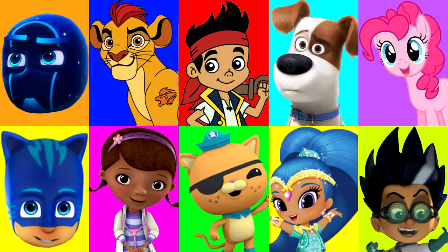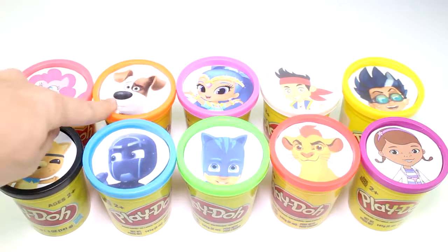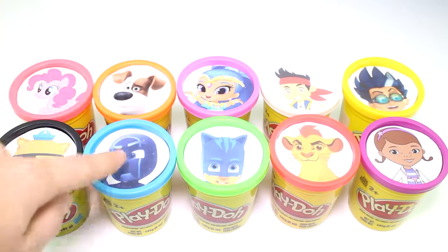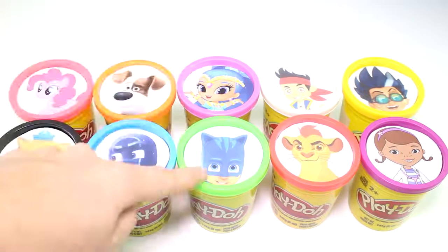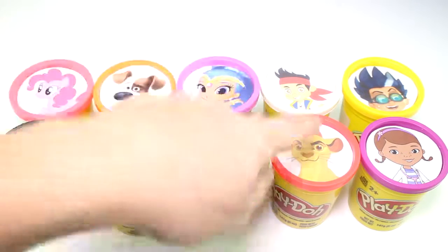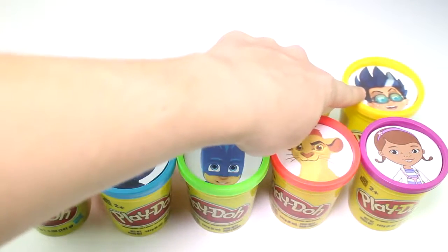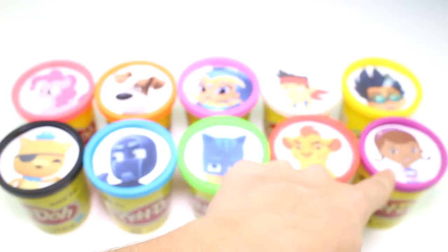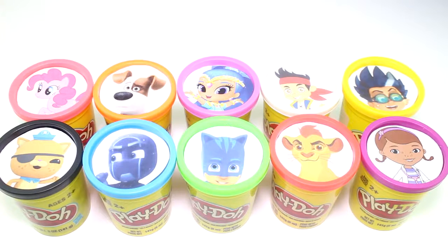Let's go ahead and meet the characters that are playing in today's game. We have Pinkie Pie from My Little Pony, Quasi from The Octonauts, Max from Secret Life of Pets, our evil villain Night Ninja, Shine from Shimmer and Shine, Catboy from PJ Masks, Jake from Jake and the Neverland Pirates, Kion from The Lion Guard, our second evil villain Romeo from PJ Masks, and Doc McStuffins. Let's go ahead and get playing so we can win this game and beat those villains.